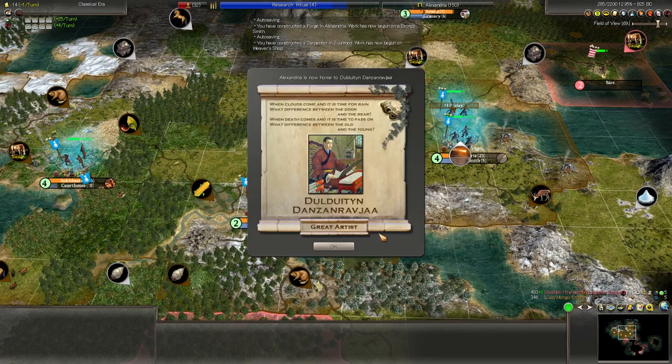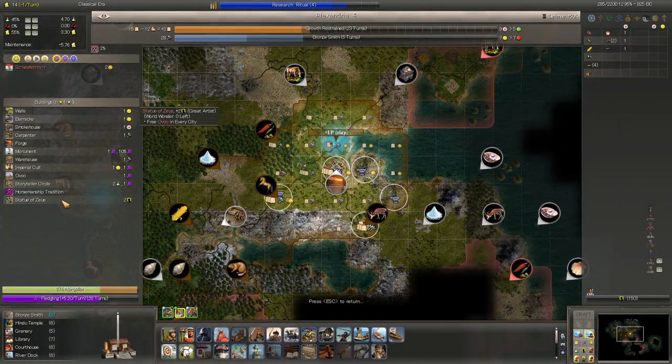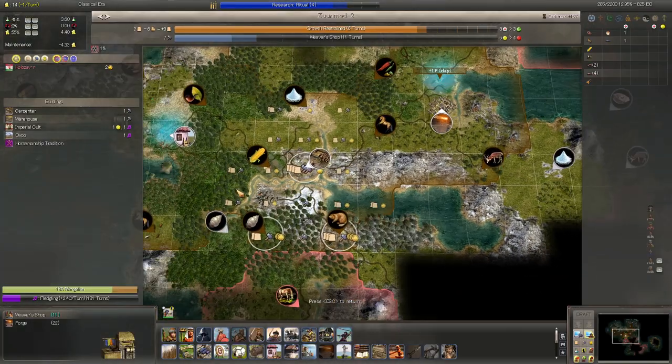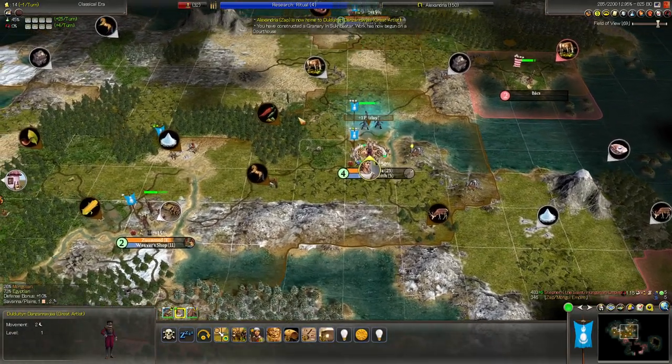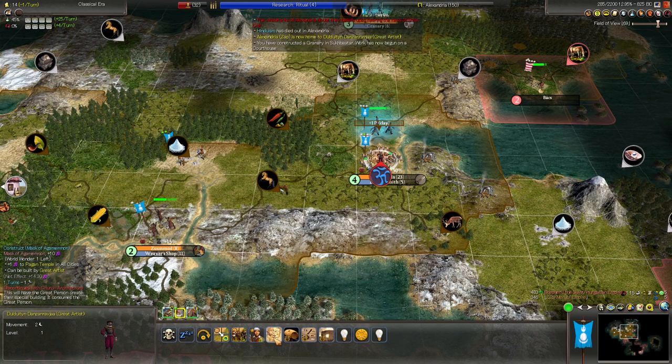We've got a great artist. Where did we get it? Here in Alexandria. Yes — the Statue of Zeus gives great artist points. I was afraid one of these cities had an artist. I do not want any artists right now. Let's check the options we have.